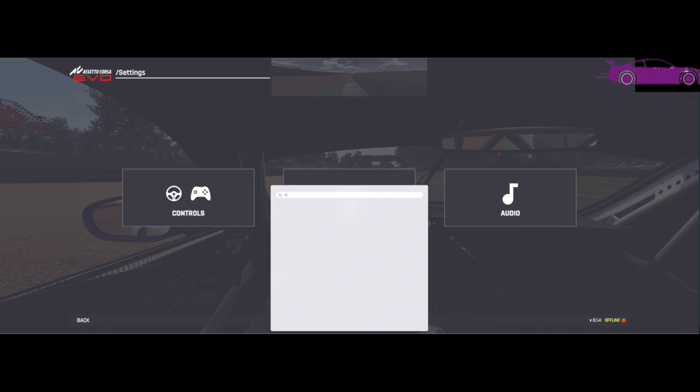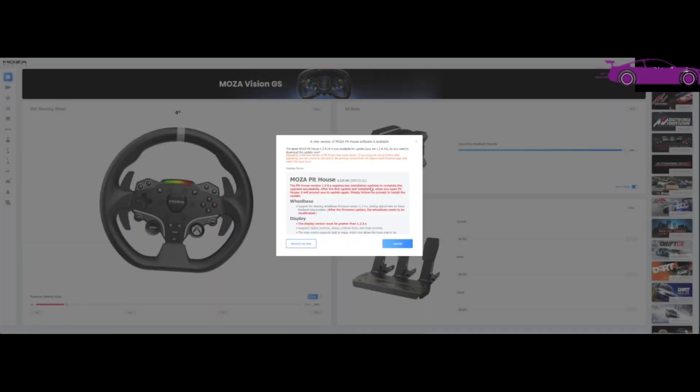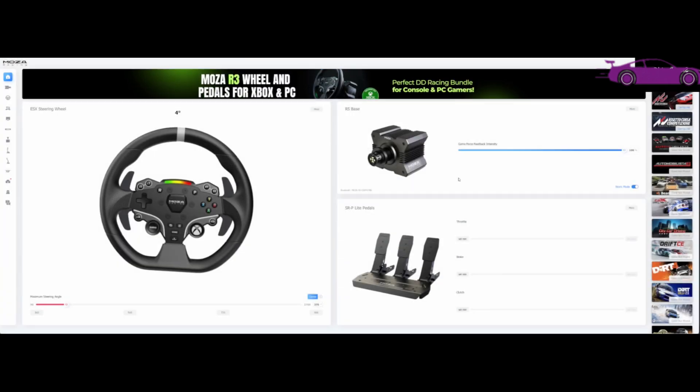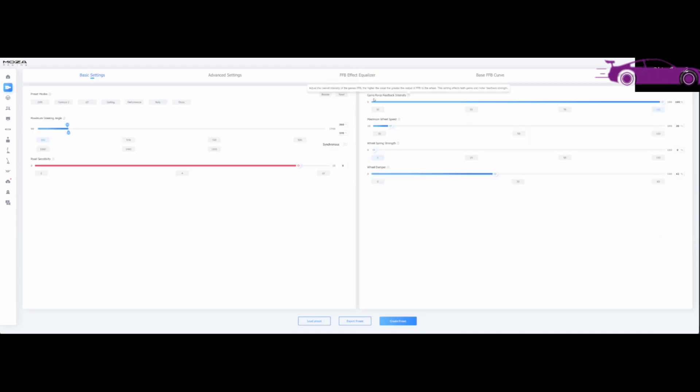The other way is to open the Moza Pithouse software. Once the software is open it will ask you to update — that's totally your choice. I prefer my current settings so I'm not upgrading it, but if you want to upgrade and something doesn't work, you can still downgrade — Pithouse supports that, so don't worry about it.